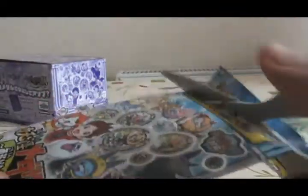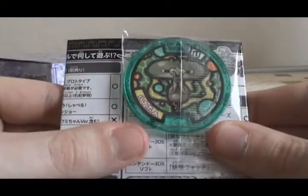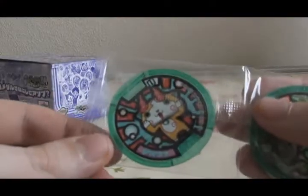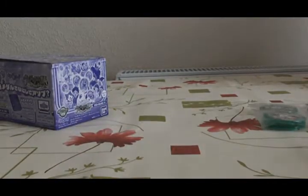Pack number 4. First medal is Hanahoujin. I love this guy in the anime — the eternal rival of Keita and Jibanyan. And the next one is a double of Jibakoma. How do I feel about that? I like Jibakoma, but doubles suck. Oh well.